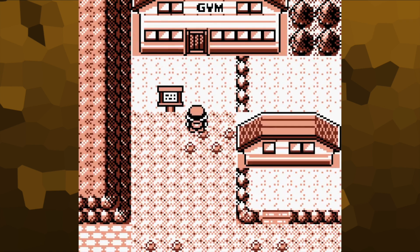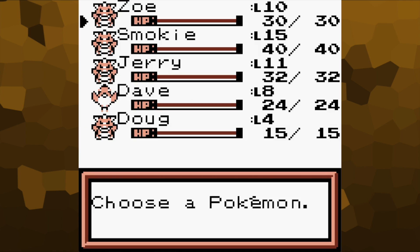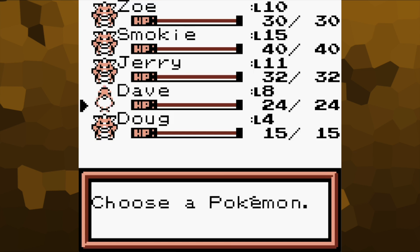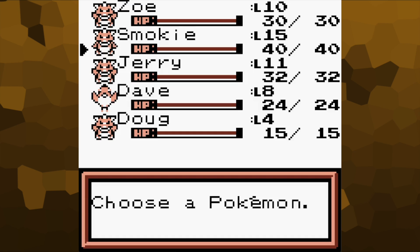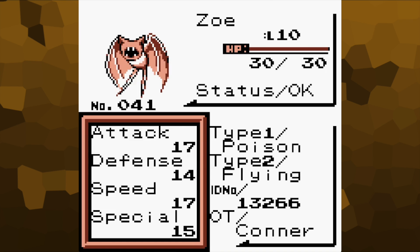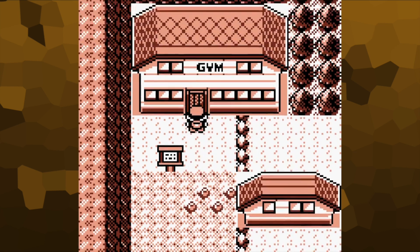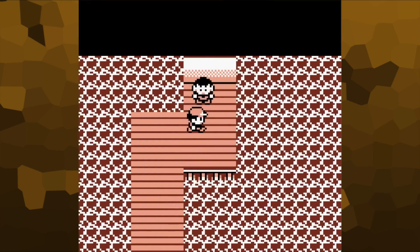I've done a little bit of grinding and gotten everybody up a couple of levels. I caught a Doduo named Dave and got him up to level 8 — he knows Peck and Growl. Doug I haven't done anything with. Jerry is level 11 and now knows Rock Throw. Smokey is still level 15. And Zoe has now learned Super Sonic at level 10. Let's go ahead and see what gym leader Carp Man is all about.